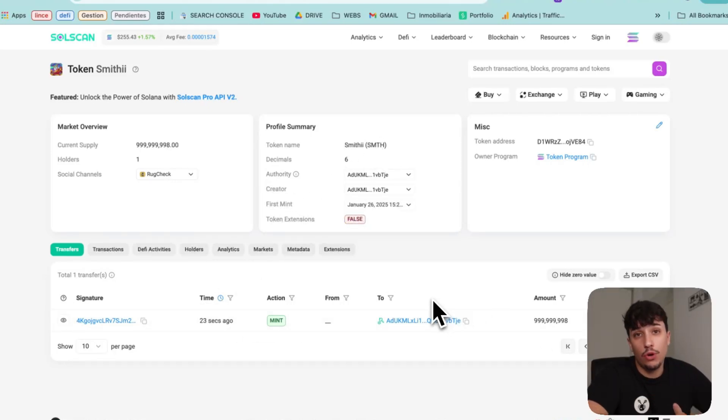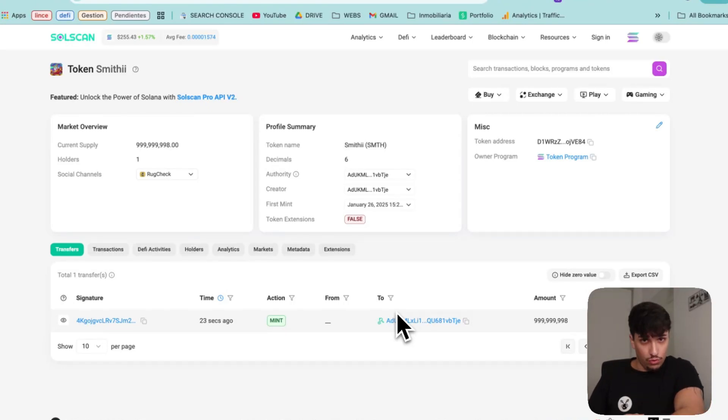This is the token and now I can keep going with my meme coin and launch it on Raydium, make an airdrop, or make whatever I want. If you want to keep learning on how to launch your meme coin and make it successful, I will leave a link in the description to another video explaining further steps. That's how easily you can create your own meme coin. If you want a full guide on how to make a successful token, launch it on Raydium, make it attractive for people, and bring investors — you will find a link in the description with the whole guide. Thank you so much for watching and see you in the next one. Bye-bye!